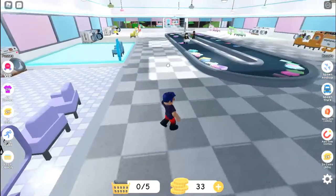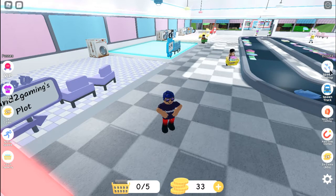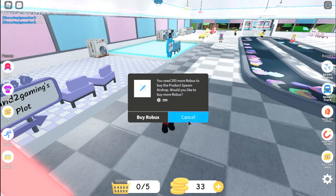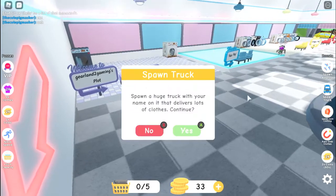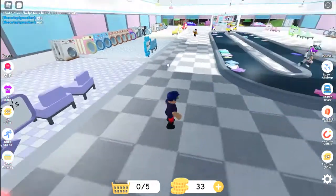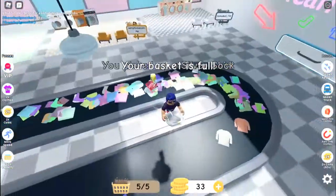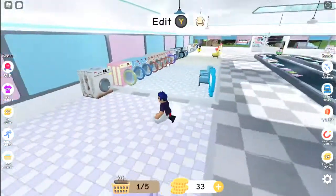That is actually really amazing! They had a recent update where you can spawn an airdrop, spawn a truck, spawn gem clothing, auto grab clothes, or get two times coins for 60 seconds. The airdrop costs Robux and gives you gold, sapphires, emeralds and everything. The truck brings in tons of different stuff but costs 99 Robux. I just picked up silver socks and silver mittens — I'm going to put those in my wood washing machine.